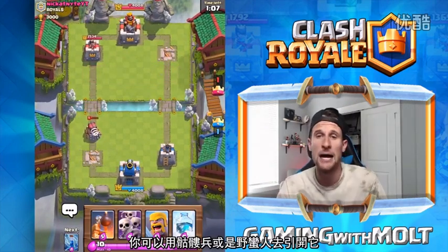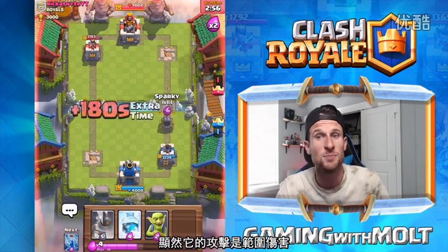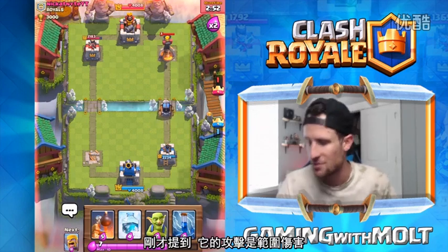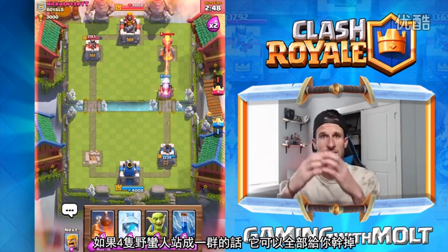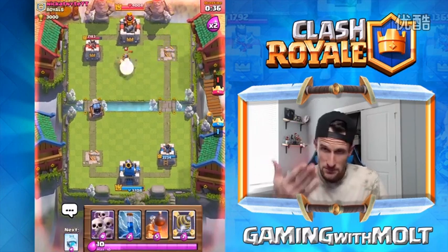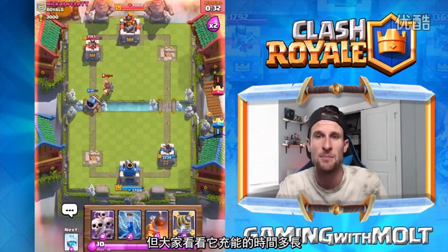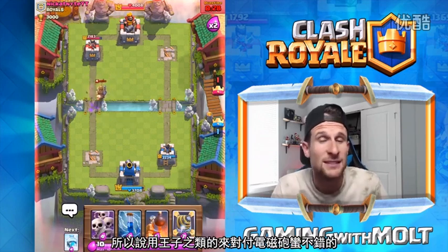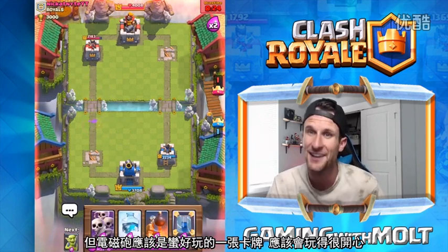You can distract it with skeleton army, you can distract with barbarians. It does do splash damage obviously. Here it goes up against an inferno tower, but with that splash damage it'll take out a group of four barbarians if they're huddled together — if they're in a straight line it won't take them out. Here it goes up against the Prince — it's gonna hit the Prince, kind of stop it, but look how long it takes to charge up. The Prince is gonna be able to take it out, so the Prince is a good counter for it.